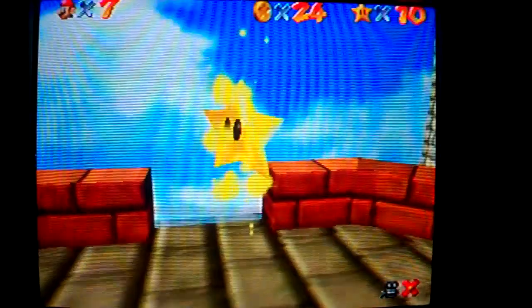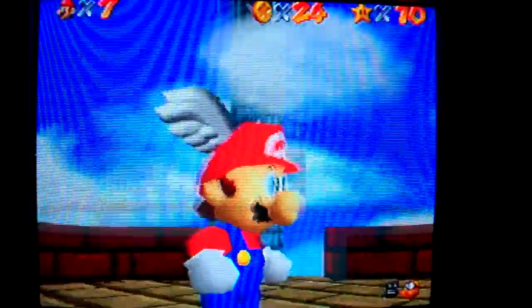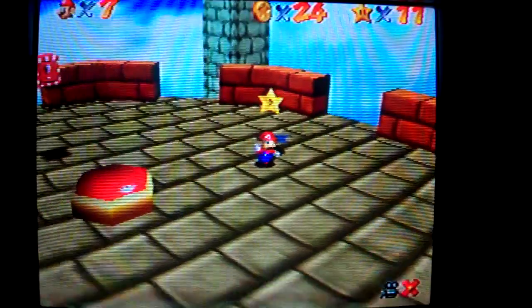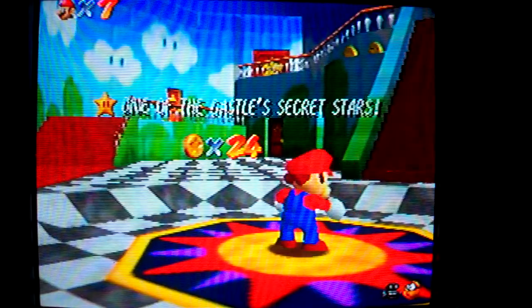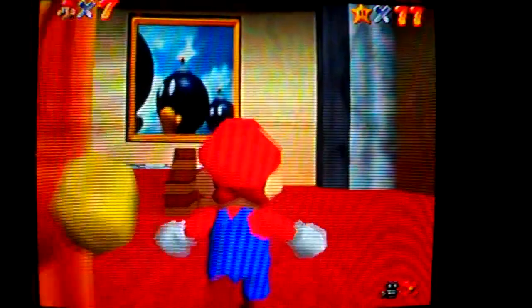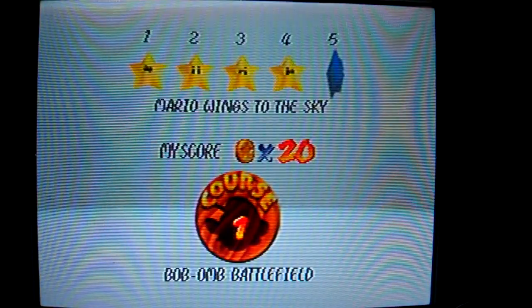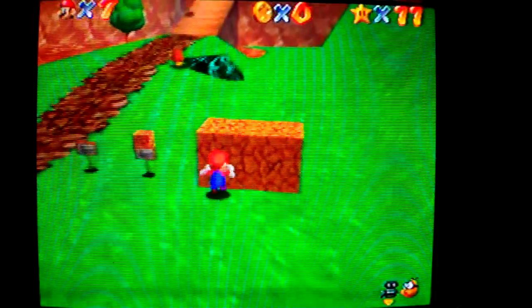Oh, I almost screwed up. That pissed me off, but it's okay. As long as I can get the switch correctly, which I surprisingly did. And get the star - number 11, by the way - and finish the course. There's definitely one of the castle's secret stars - I think the first secret star - that I collected. Now let's go back and do something. With this star, I will also be going for the 100 coins in this course, just because of the coins in the air is my motivation. Instead of the red coins in this one. Let's begin.